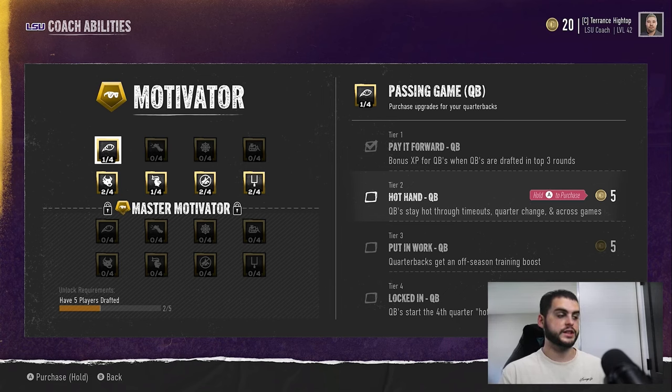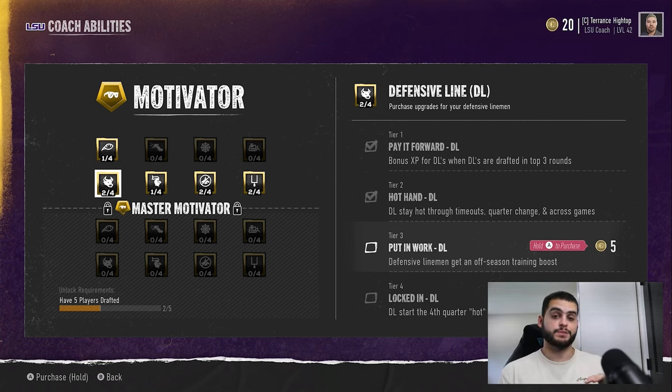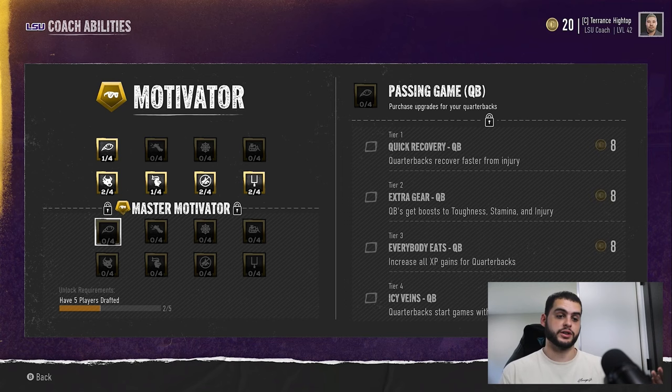Master Motivator is the elite tier for the motivator tree. To unlock it you need five players drafted, which is tough for lower-prestige programs but manageable for top-tier ones — it'll probably take at least a season or two. Once unlocked, Everybody Eats increases all XP gains for quarterbacks going forward, which is very useful. Keep in mind that spending coaching points here means you can't spend them elsewhere, so be intentional when allocating — you have to go through tiers one and two to reach three.